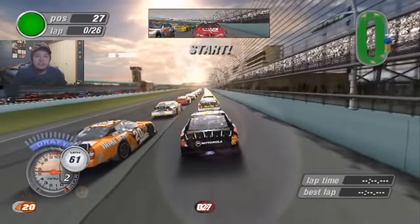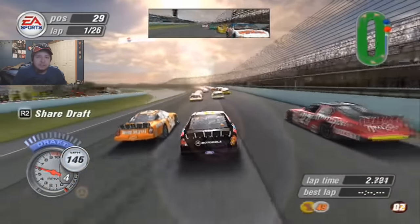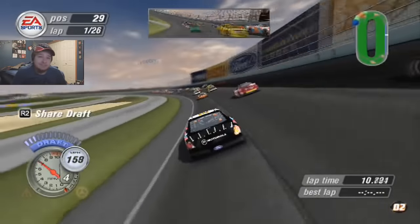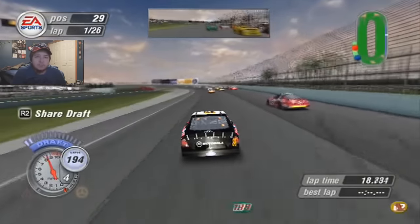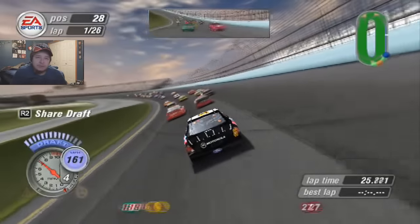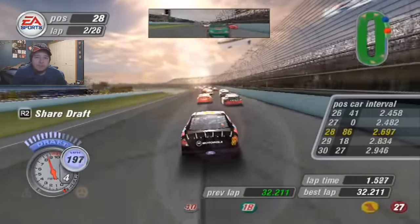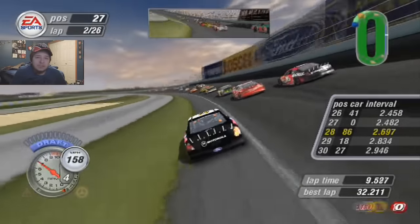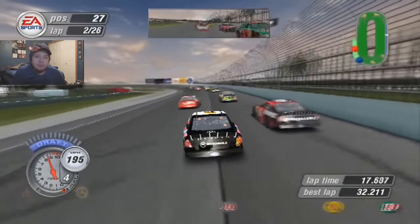Three, two, one — green flag's out! Running away here starting on the outside, gonna try to get to the inside right away. We got a good start. I'm just gonna have to really try to be careful. That qualifying round was probably one of the worst we've had in a while, maybe since Atlanta. In order to get through the corner, it just does not feel comfortable. We slide up the track a little bit but don't hit the wall, so that's good. We're still in 28th. When pit stops come around I'm definitely gonna loosen this car up.